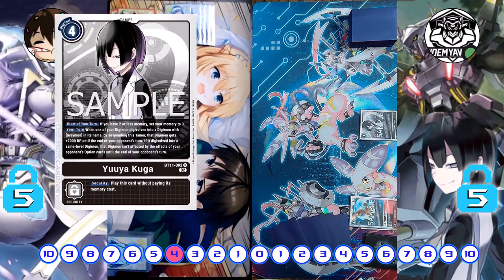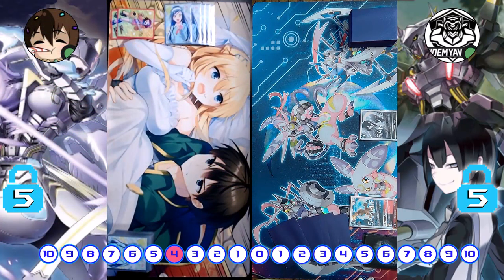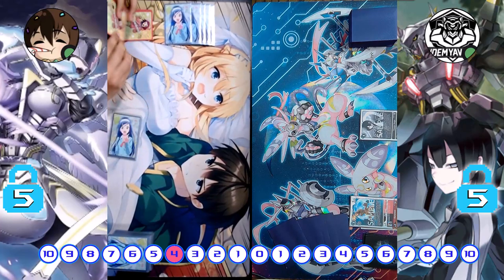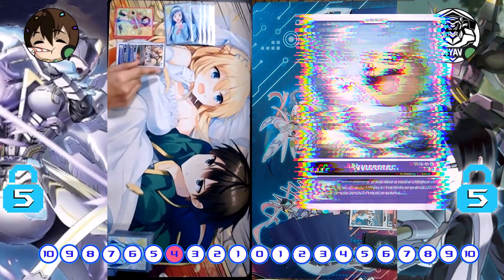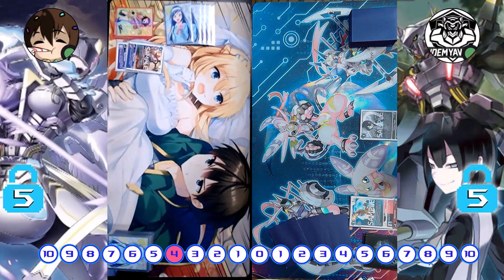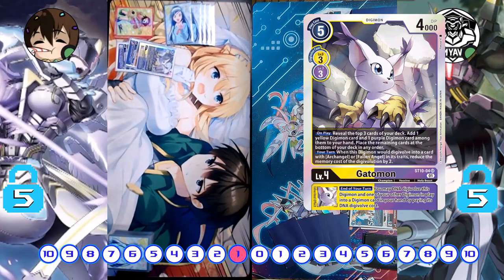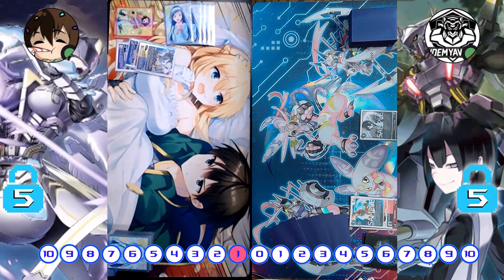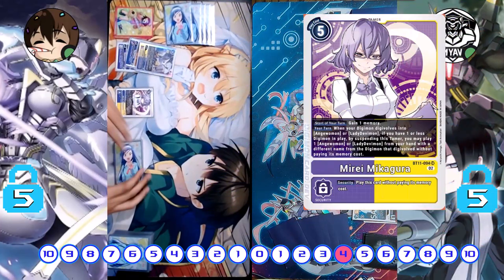Yuya? Oh, I see — protecting your Greymon. That makes sense. I'll draw for turn. I'll hatch myself into a Nyaromon. And Nyaromon's gonna evolve into Ignitemon — draw a card. It's time for Ignitemon to evolve into Gatomon for three — draw a card. Is this looking a little familiar to you from last episode, Kyle? I know, I brought something spicier. I'm gonna hard play myself a Mide for five, putting you at four.